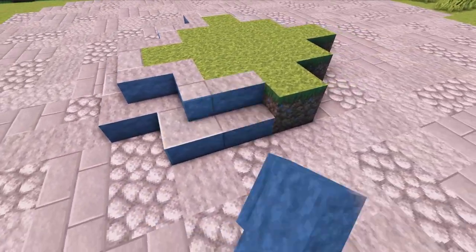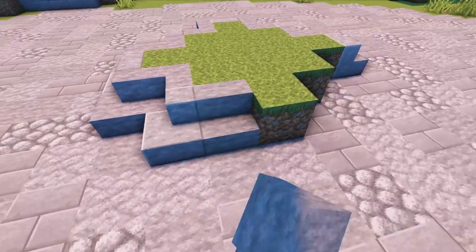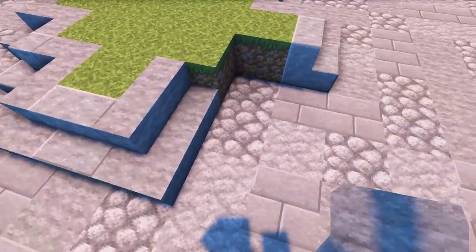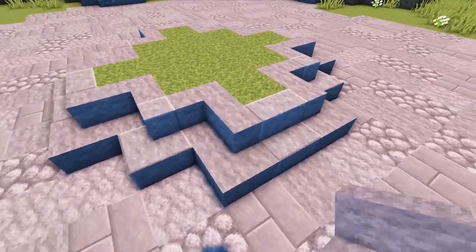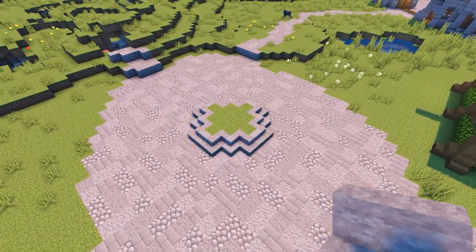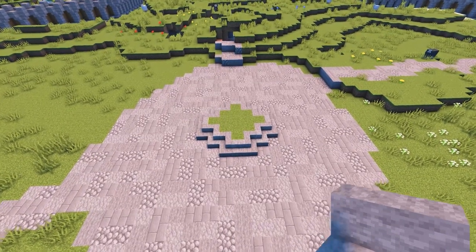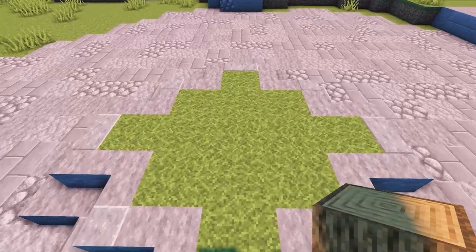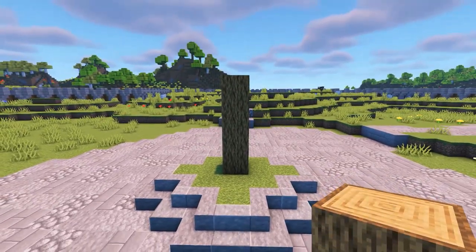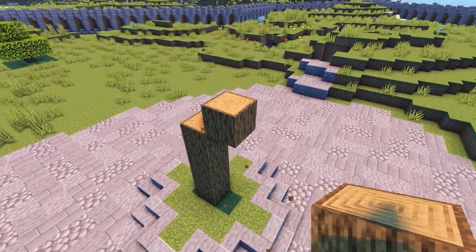If you've missed any of the previous episodes, you can find the links to all of them in the description box if you're interested. Here's what you should have so far. Now, to start on the tree, place 4 logs in the centre as shown. Then come out by a block and place another 3 so you have something that looks like this.